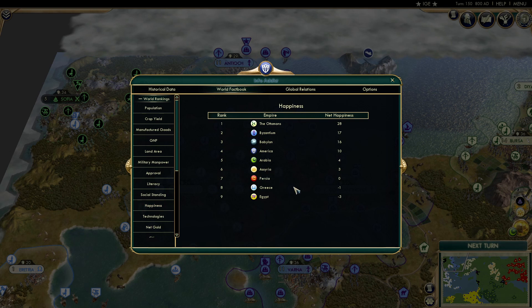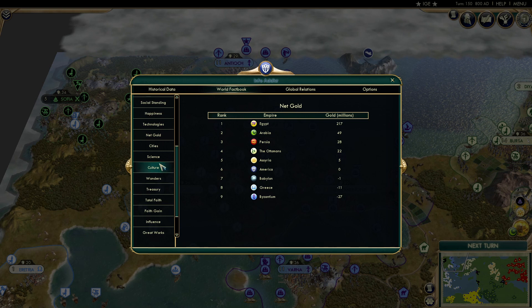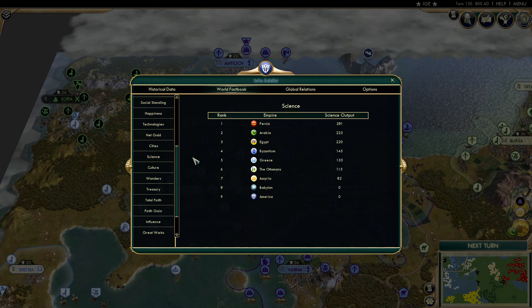Happiness: Egypt and Greece are currently struggling a bit. Net gold: some of them are losing money already — that is ridiculously bad. Byzantium probably just lost all their trade from Greece. Cities: Persia has 20, Arabia 18, 15 for Egypt, and then 12 for Greece. Science output: Persia with the most, then Arabia, then Egypt. Culture output: Persia leads, then Egypt, then Greece.